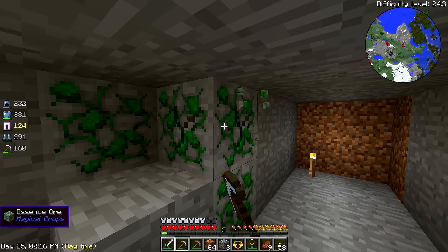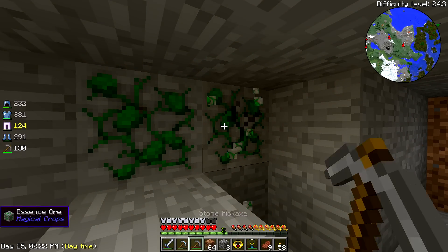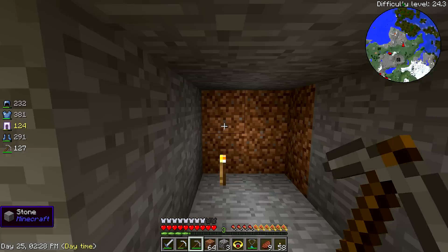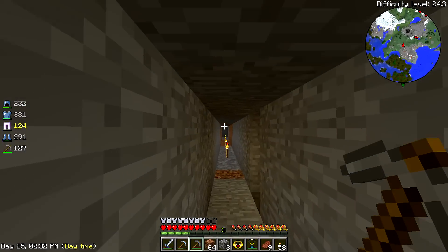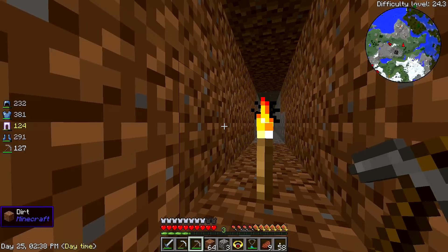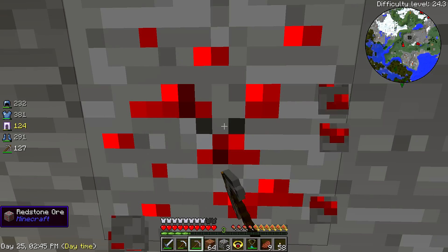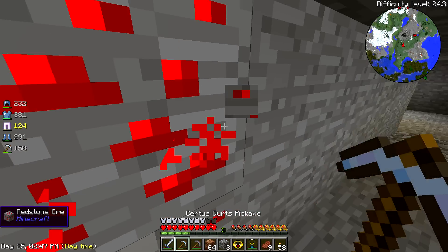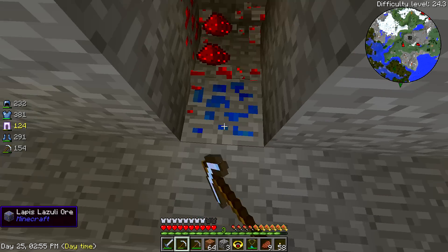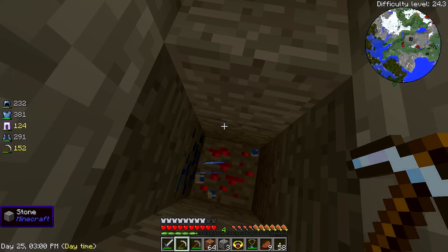This is some essence dust - I found a couple already. Can I actually break it with this? All right, there we go - ten essence dust. I found a bunch of others and have like 14 or 15 in my chest already. Should get the redstone too. I'm not sure if I want to shift-click through because I don't know what's on the other side. Lapis - I can definitely use some lapis.